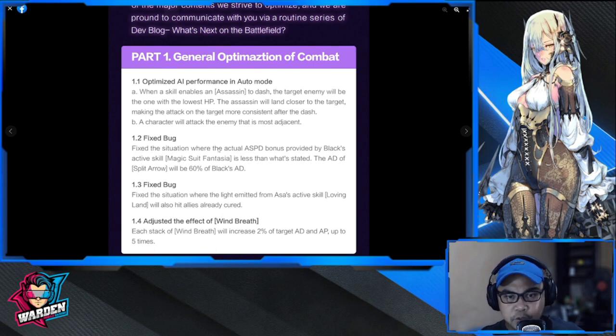There's also a bug with Black's active skill — it was fixed. For Asa, loving land which also hits allies has been addressed. The effect of Wind Breath, which affects wind heroes or elements, has also been updated: each stack of Wind Breath will increase two percent of the target's AD and AP, up to five times. Take note — these are buffs, not nerfs.